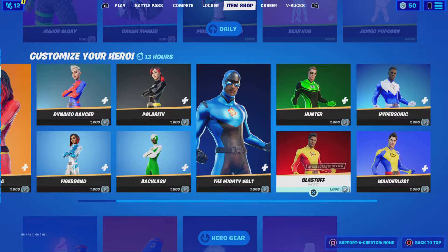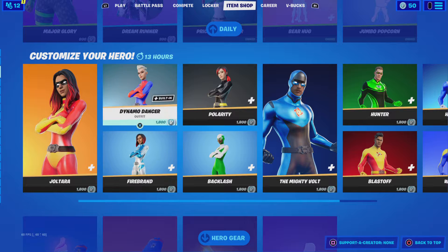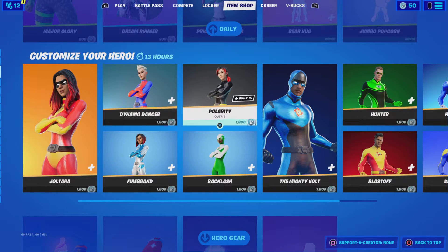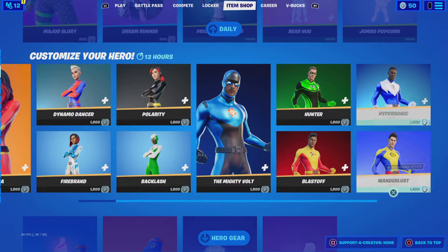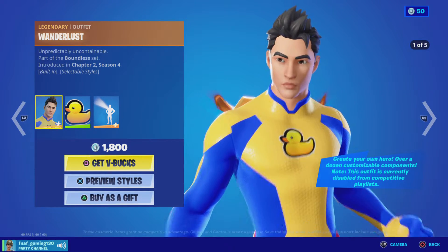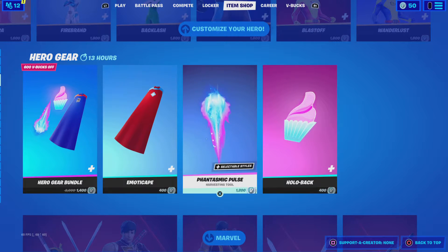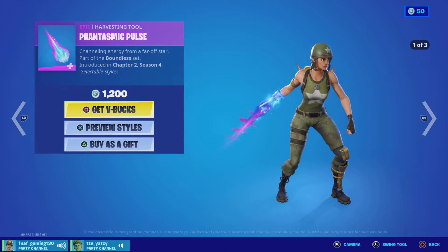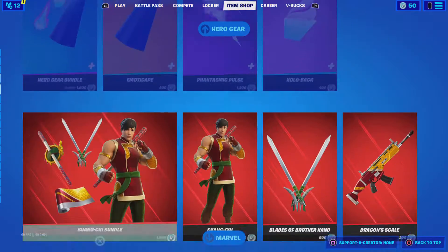We've got the customize your hero set — we've got Jolt, Tara, Firebrand, Dynamo Dancer, Polarity, Backlash, the Multi-Volt, Blast Off, Hunter, Hypersonic, and Wonderlust. We've got the Hero Gear, we've got the Emote Cape, that pickaxe — I don't know how to pronounce it — and the Holoback, that's a very nice one. Oh, we got Emote Cons with us, nice.